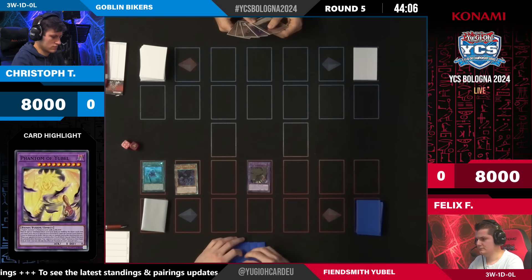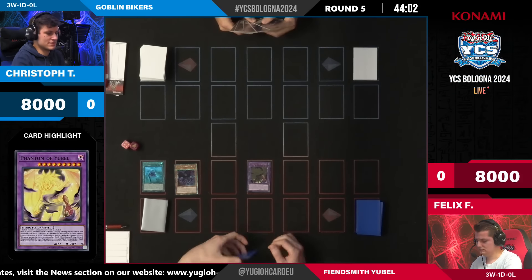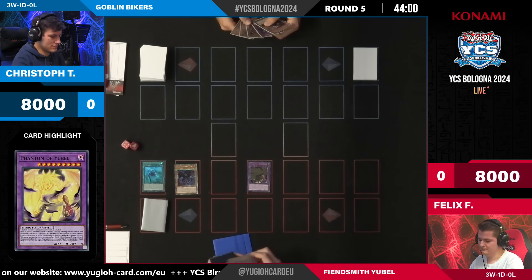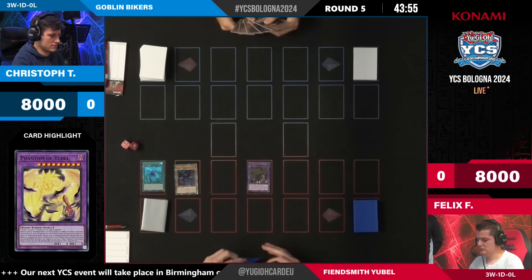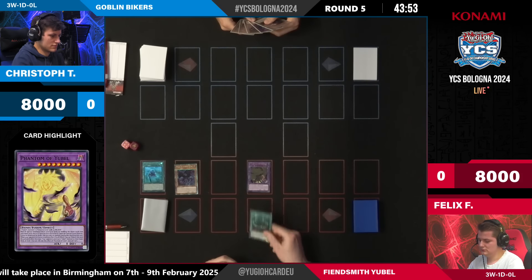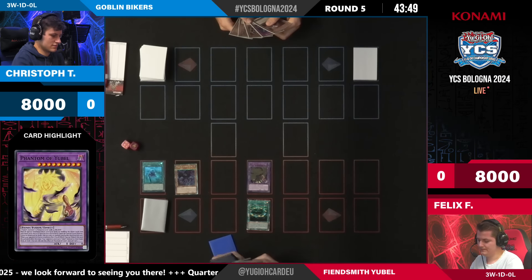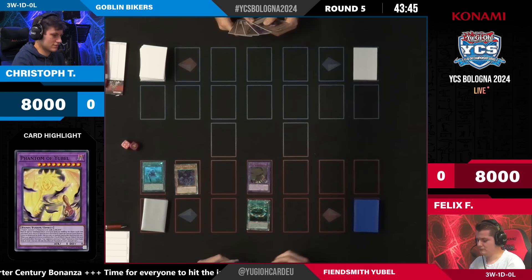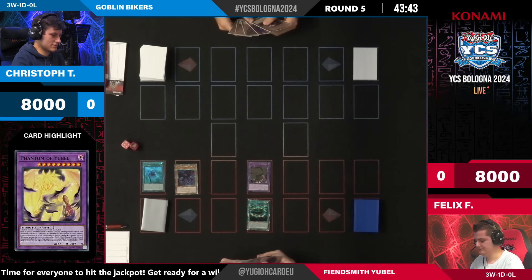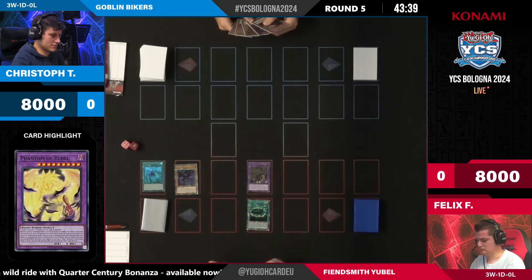There is the best normal summon Felix could ask for — Dark Beckoning Beast, protecting every combo he will make for sure. Look at those Quarter Century Rares: Dark Beckoning Beast Quarter Century Rare into the Opening of the Spirit Gates, also Quarter Century Rare. Felix is playing an older deck but he's definitely playing the newer cards. The Phantom of Yubel is Ultimate Rare, so there's definitely a preference there.